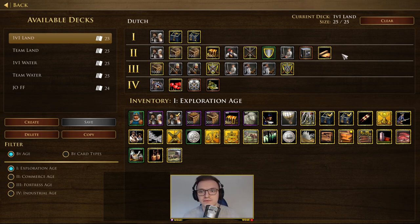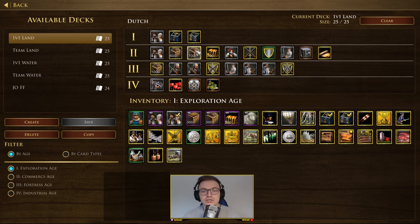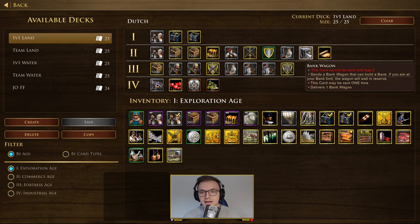As you transition to age two, you have options depending on the situation. Normally you'll select either the 700 wood or a bank wagon. Bank wagons are great because they give you a ton of XP when built, and building banks yourself also generates XP so you get more cards out quicker. Usually it's 700 wood first, then bank wagon — the 700 wood is safer because you can get a barracks up quicker to defend.